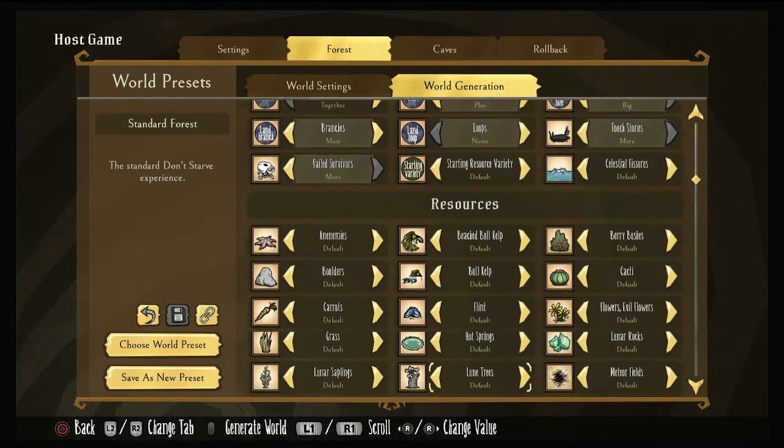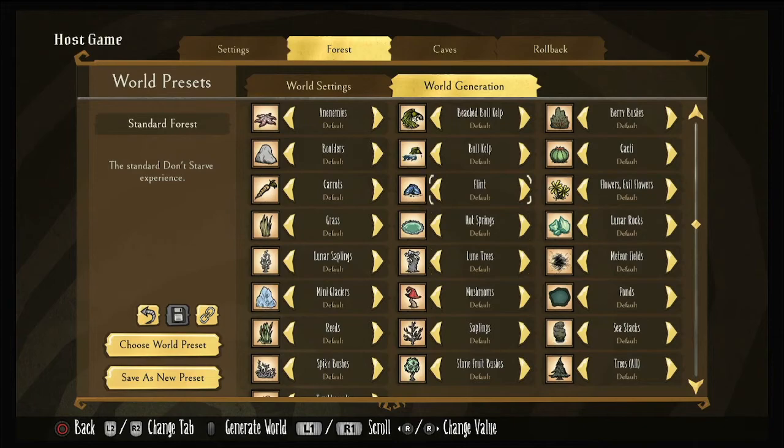Let's go down to our list of resources. Anemones, which are found on Lunar Island — we're going to turn that on more. They're kind of like a never-ending tooth trap and are used in multiple things like volt goat farming. Bull kelp — I main as Wurt, so I love turning this on more. Bull kelp is a great resource; if you can get that within the first 50 to 100 days, it will help you fantastically.